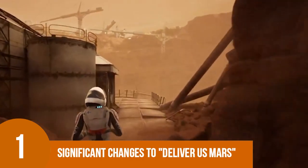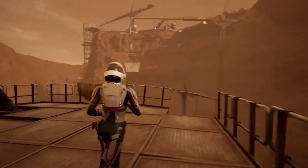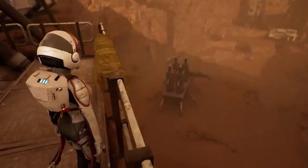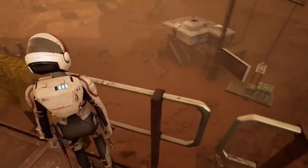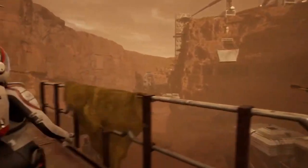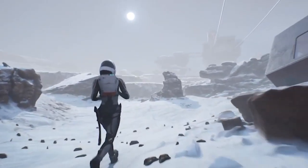Number 1: Significant Changes in Deliver Us Mars. The sequel has a new setting on Mars, bringing significant changes to the game's design and gameplay. The visual design has been greatly improved, showcasing the environmental diversity of Mars, including its red sands, an icy valley, and abandoned space stations.